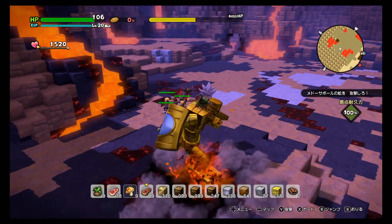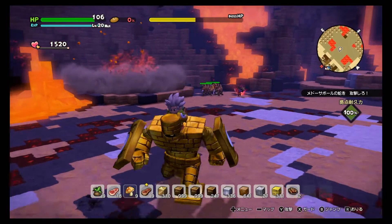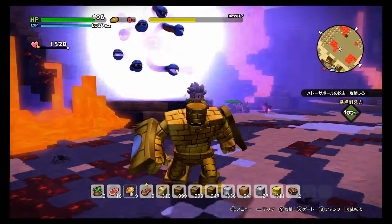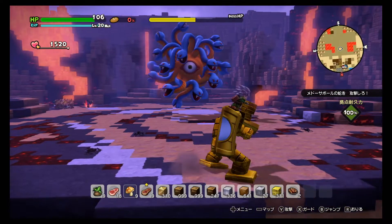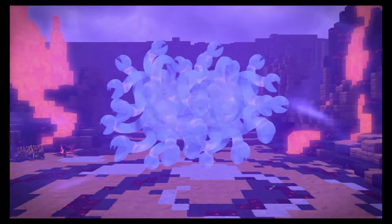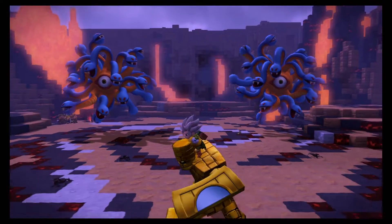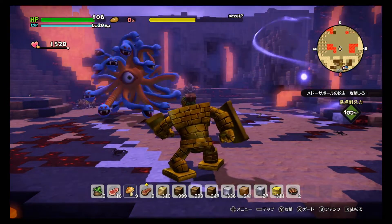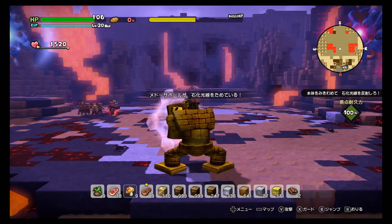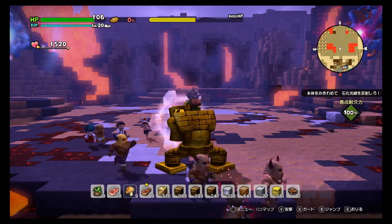Now since we've already stoned her twice, the third time she'll try a trick — she'll split herself into two to confuse you, since both copies will use the light. It's not easy to miss though: the red one is the fake. Focus on the shiny one.